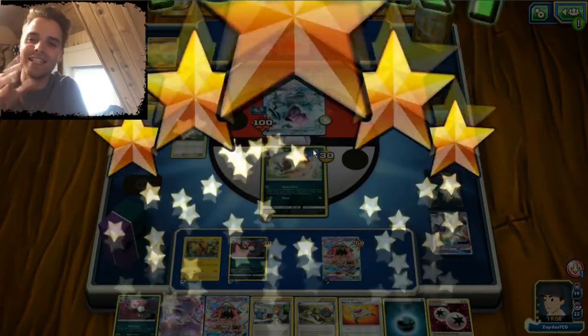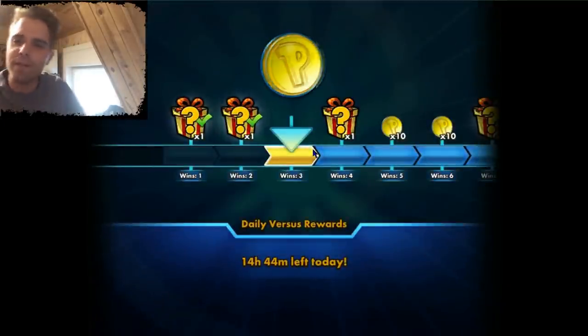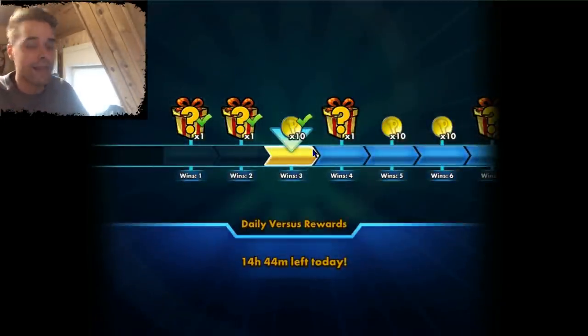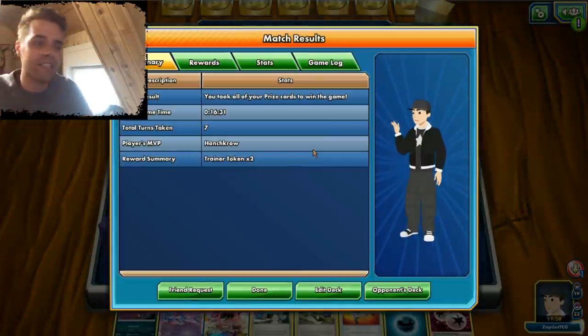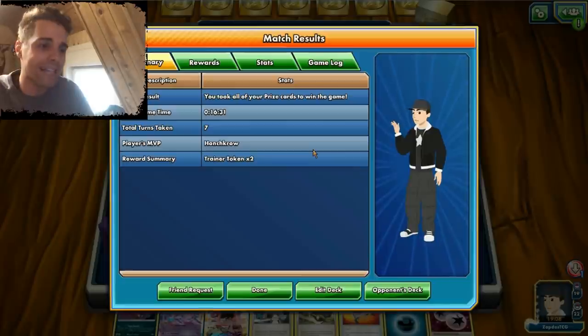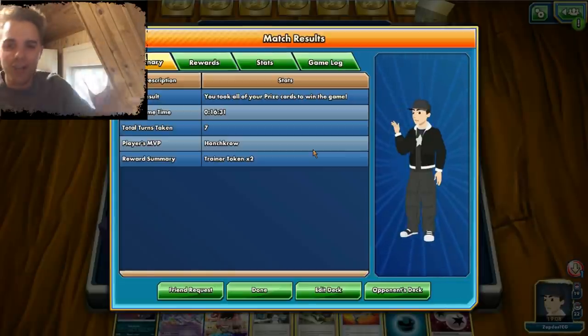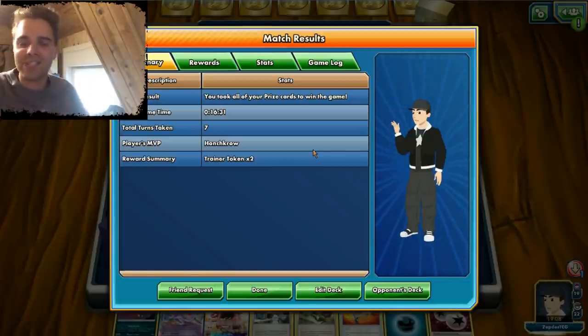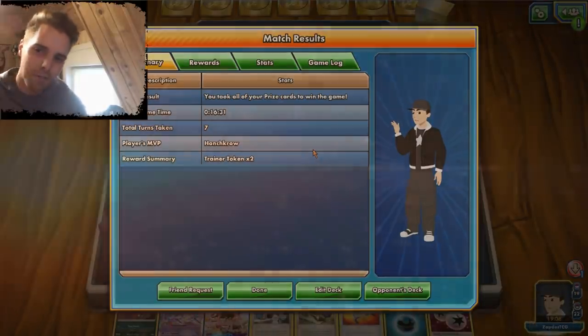This was the episode — the TCG Online match with Necrozma Weavile. Hopefully you guys had an awesome time. Definitely check this deck out if you're playing in the new season with the rotation. It's not that expensive — Necrozma comes as a ten, so definitely get your hands on the Necrozma. Weavile is just a regular rare. I will see you guys soon enough with another TCG video on the channel. Thanks again for watching. Peace!